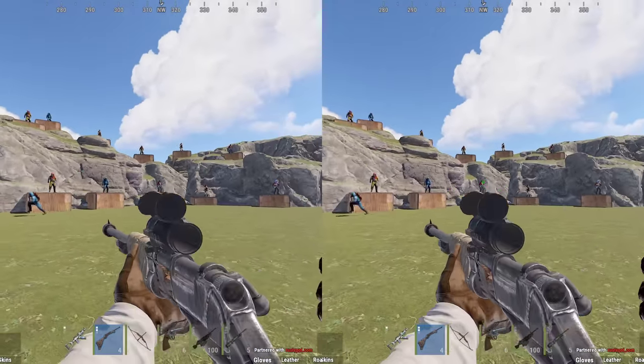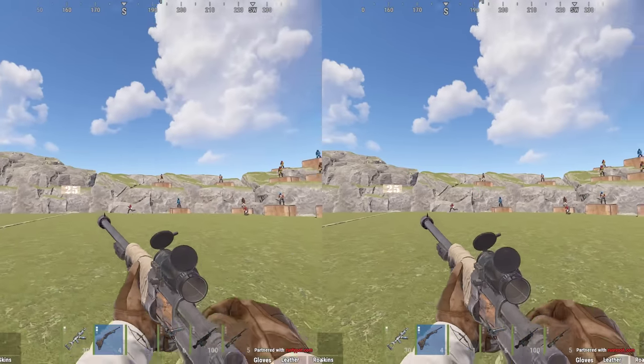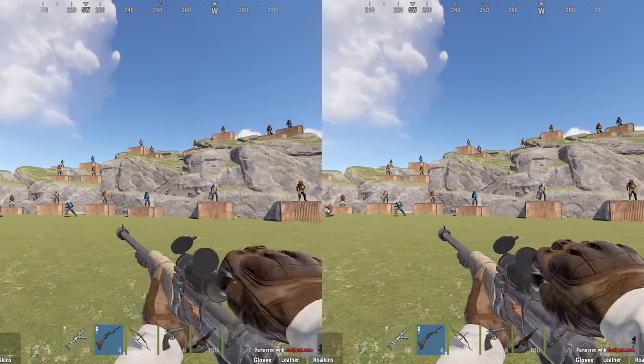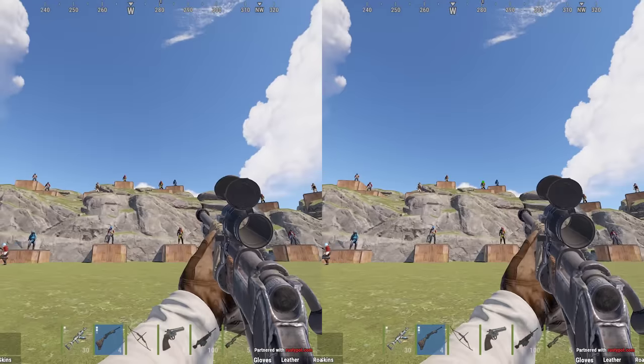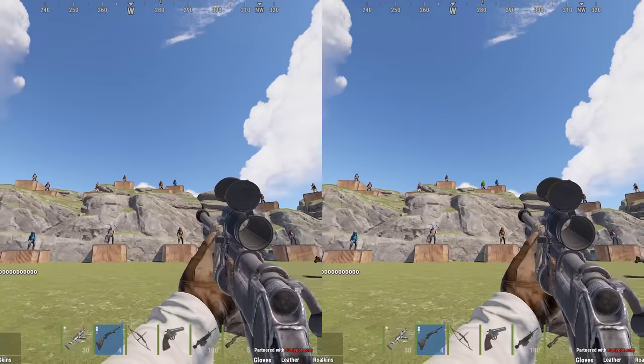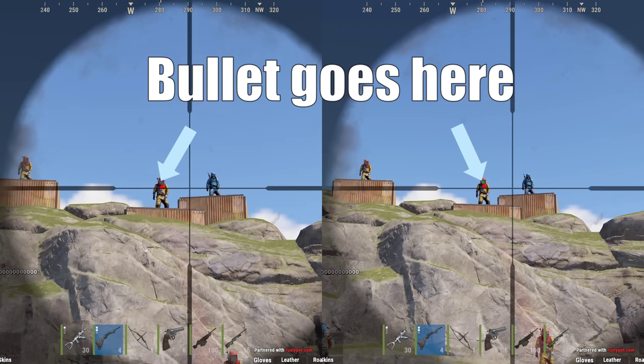Even more significant, there are two key instances when your bullet goes to the center of the screen rather than where your reticle is. First, the 8x crosshair briefly corrects itself from the side when zooming in, but the bullet will actually go towards the center — so you can shoot an accurate shot much faster when using a crosshair.